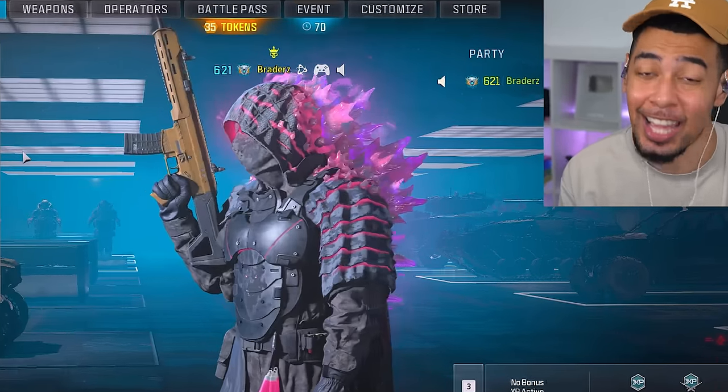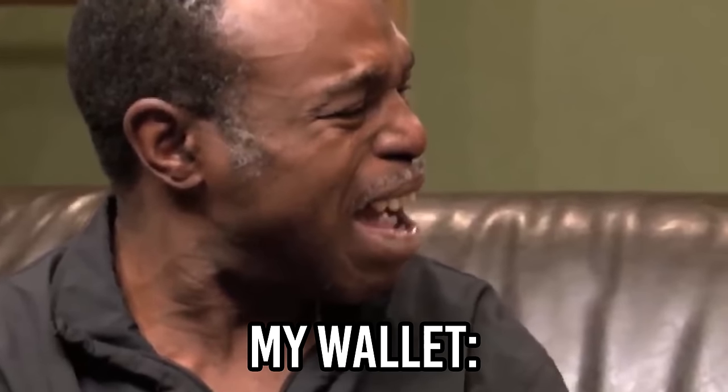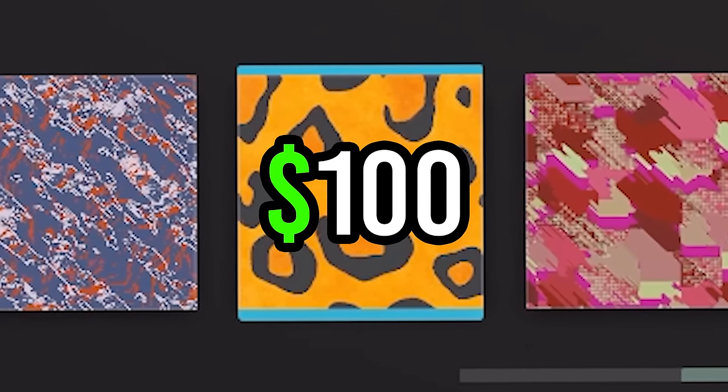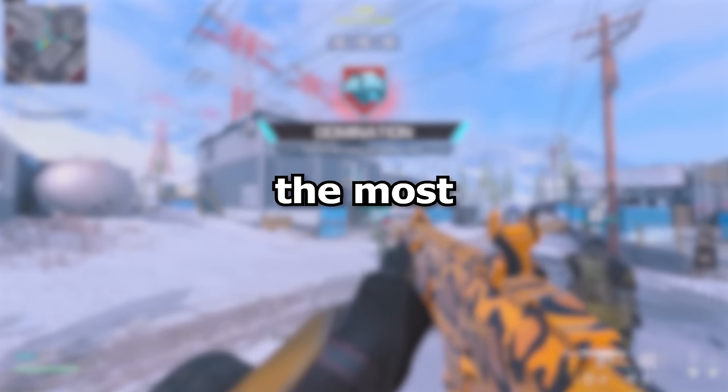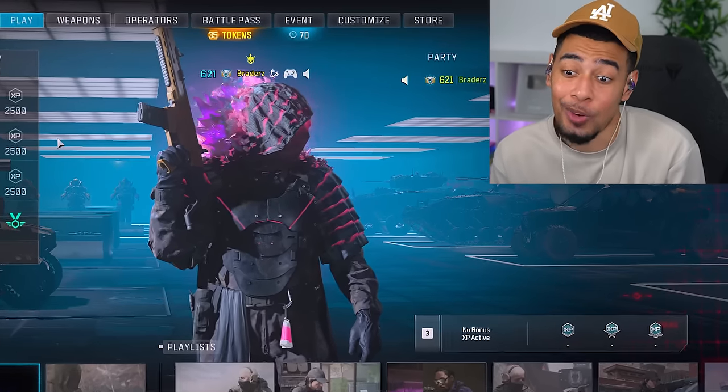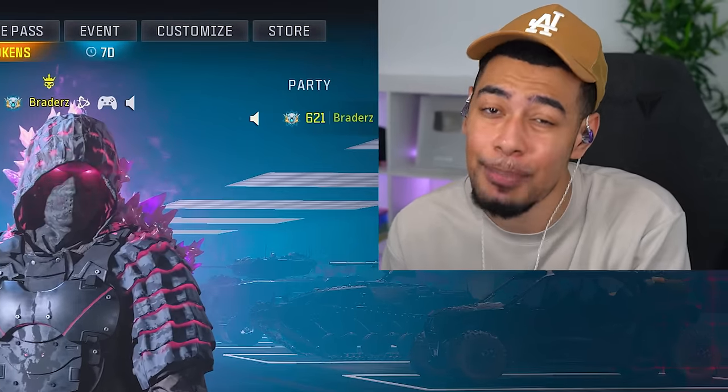What's going on guys? So we finally got it and just know my wallet is crying right now. They just added a hundred dollar camo into the game. And to make it even worse, I had to spend double. Cheetah print — the most expensive camo we have ever seen. You may already know about this and wonder why I didn't have it sooner. Let me get into that.